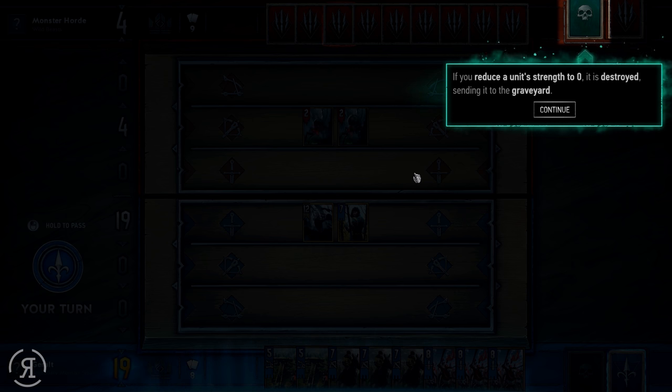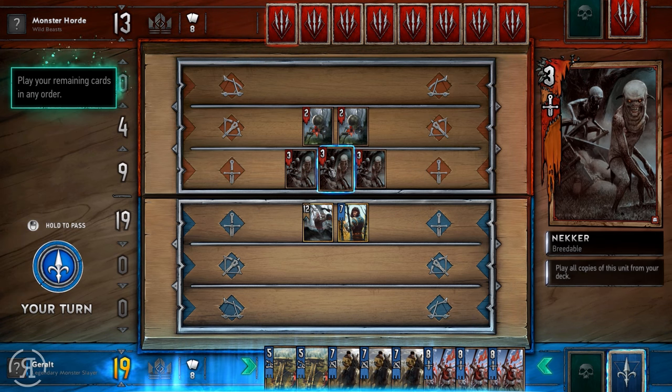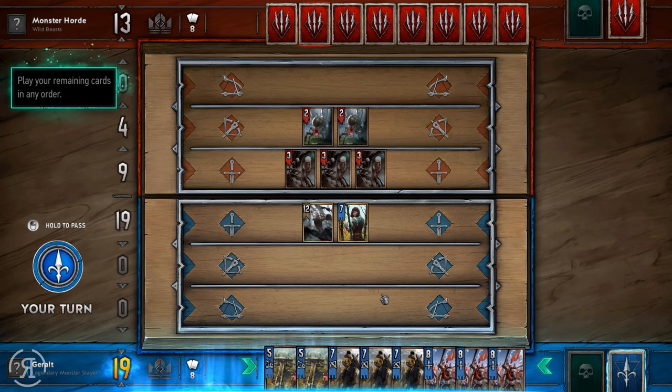In most card games like Hearthstone and Shadowverse they have different stats — usually attack and defense, or attack and HP. But in Gwent there seems to be only one stat, which is strength. I like that, it's pretty nice. And I would assume there are some graveyard mechanics as well. Interestingly, some cards are not animated while others — like Geralt — are, which makes them special.